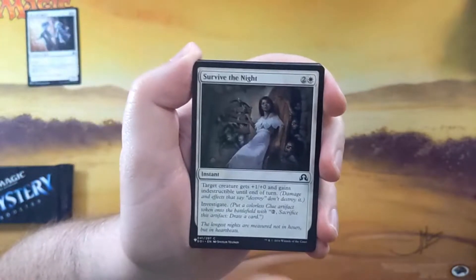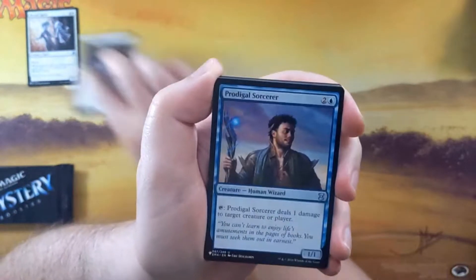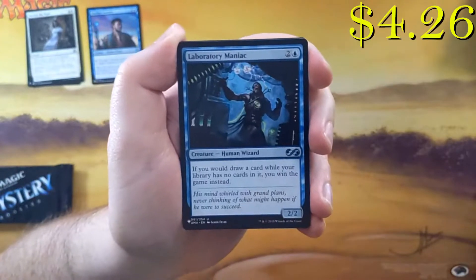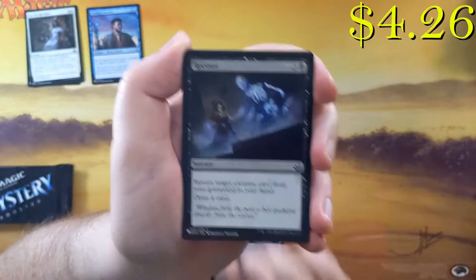We got a Wooburg Order. So we've got a Blessed Spirits and a Survive the Night, followed by Prodigal Sorcerer. Lab Maniac — so there's a hit in the Wooburg Order. We'll take that, that's over a dollar for sure.